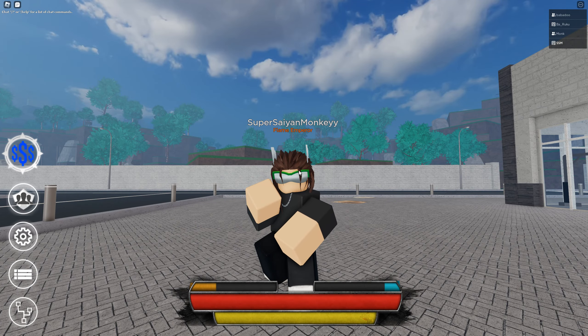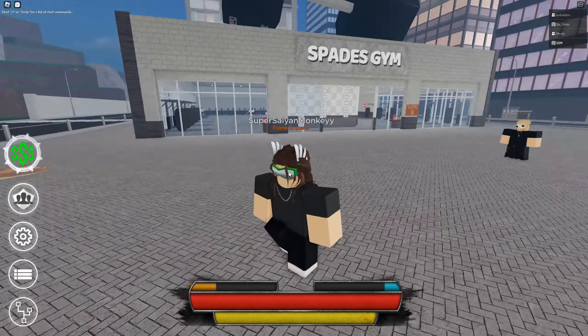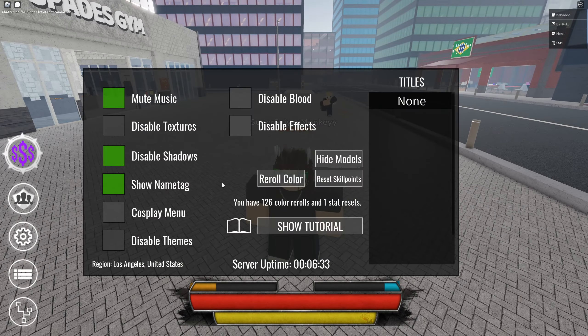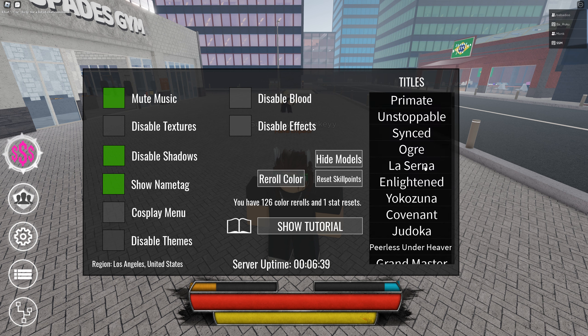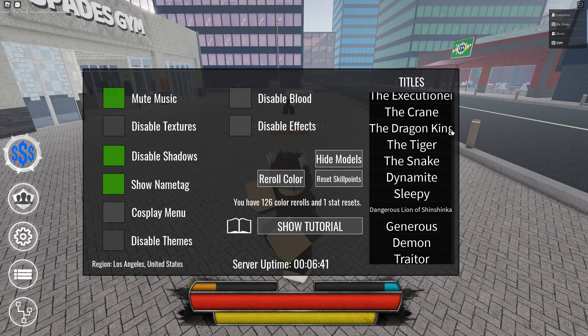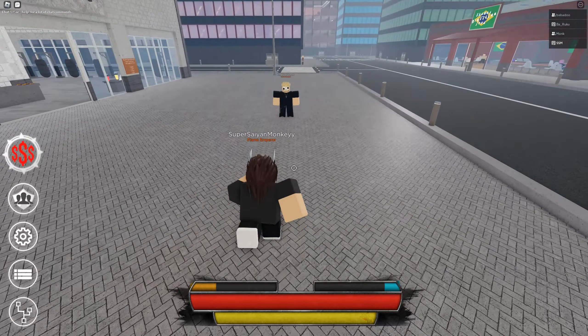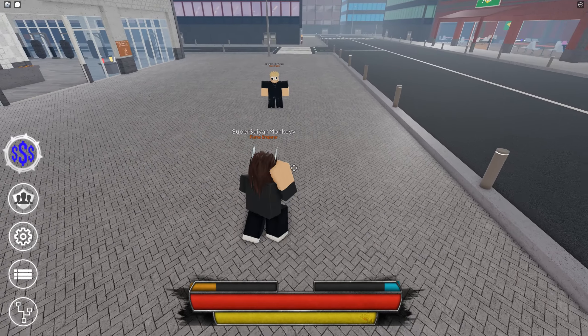In today's video, I'm going to be showcasing the new relic for the Ace Boat. If you purchased the Ace Boat back in Project Belly 2, it will come with a relic now, but it's completely unobtainable if you want to get it now. It comes with the Flame Emperor title — it's a Flame Emperor relic, and this relic is super OP.